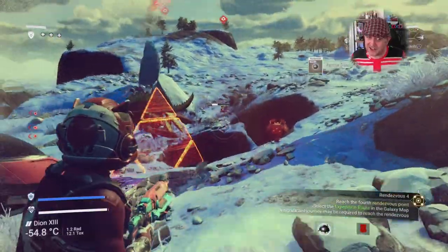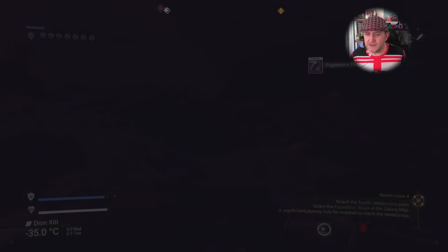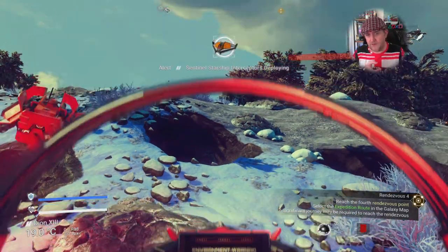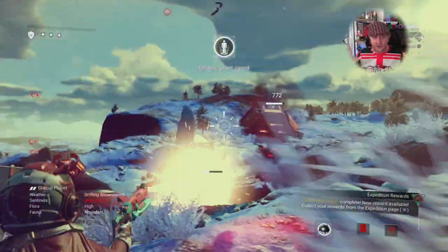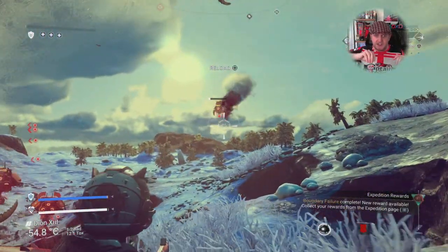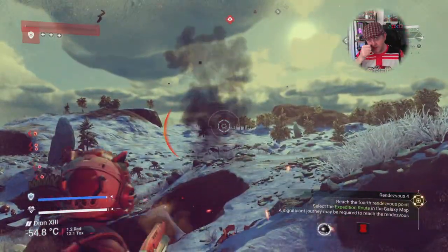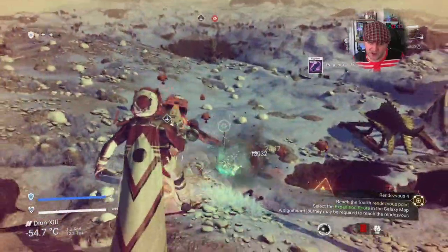I did enjoy the additional combat, but I found some bugs. Sometimes I'd be halfway through fighting the sentinels and they would just all de-spawn in front of me — just vanish — and then they'd be way off in the distance and wouldn't detect me. I'd have to take off in my ship, fly somewhere else, and re-trigger them again. That happened a couple of times.